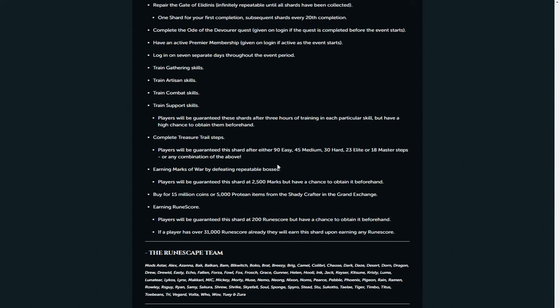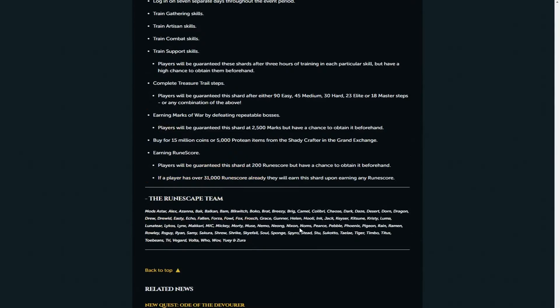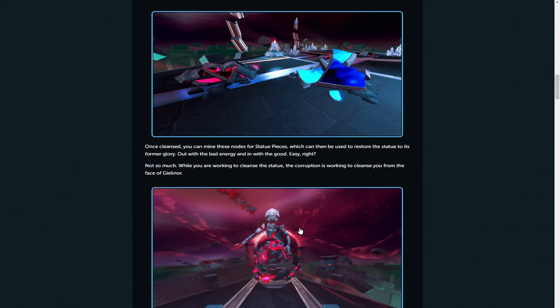Ones you should NOT do are the 50 million GP or 5,000 proteins tasks - please don't do those. There's enough here to guarantee the eight tasks quite easily: do the quest, do the four skills, do your marks of war - that's six from the offset - then just do one kill count and go from there. Overall I'm very hyped and excited for this boss release. Having the quest as an early release is a really good way to show off the content, and the boss video will be coming out on Monday. Drop me a like, subscribe to the channel, and I'll see you guys very soon.